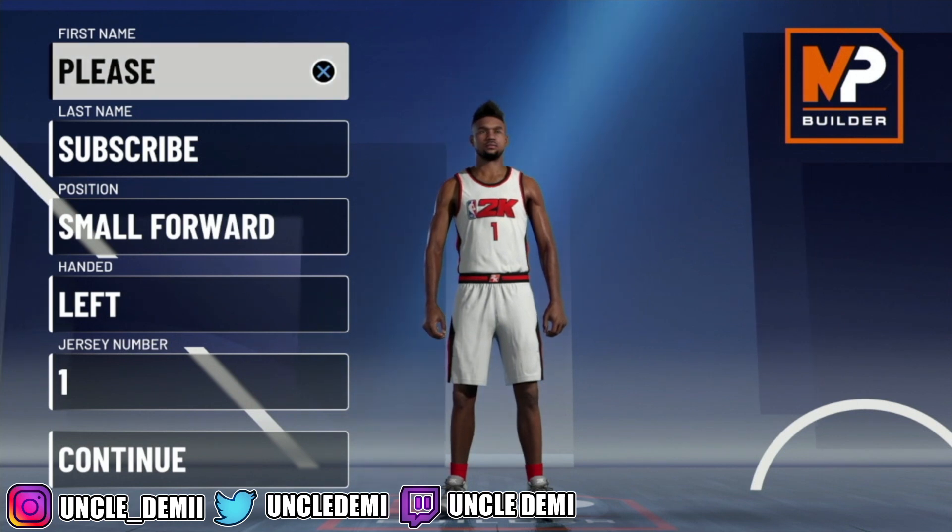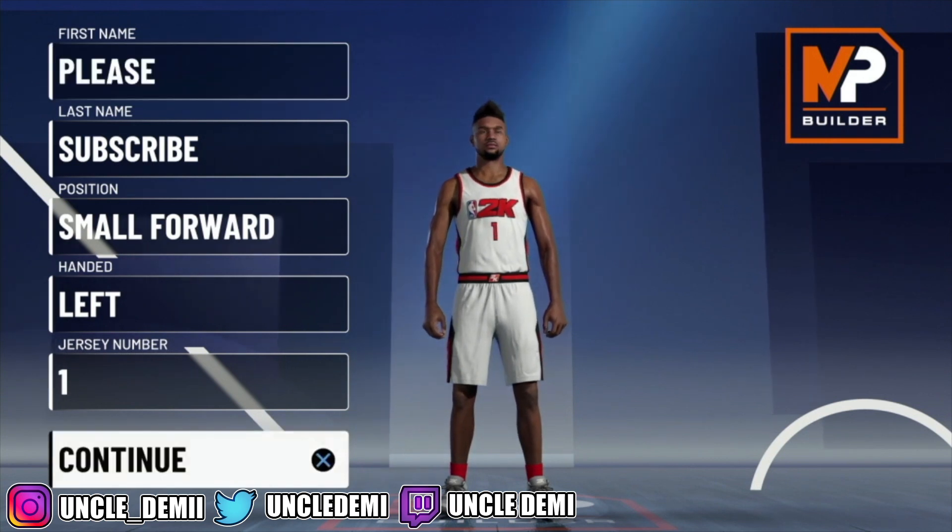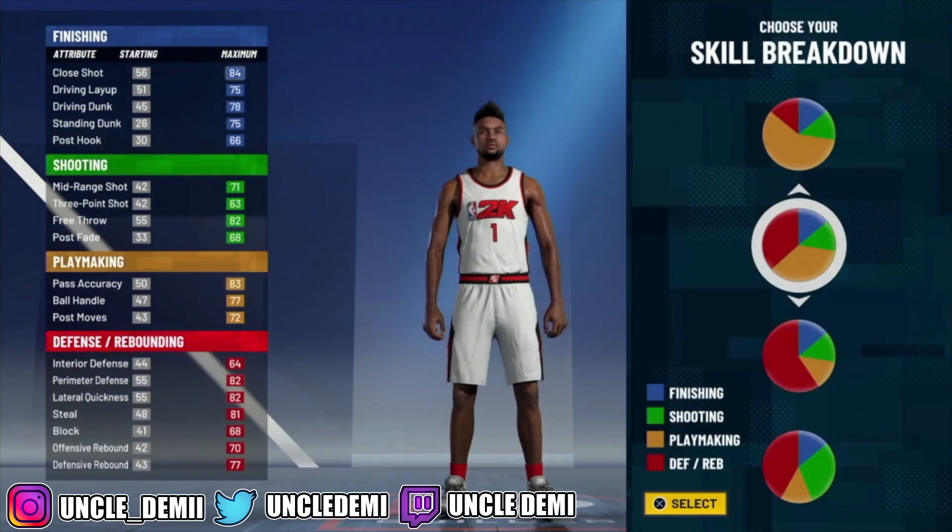Now let's get straight into this video. Today we're gonna talk about a two-way point forward build, and it's gonna be coming from the yellow and the red pie chart. Obviously, there's no such thing as a two-way point forward — it's gonna be a point forward, but it's made from a two-way build.